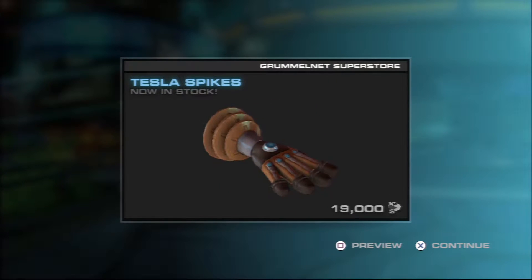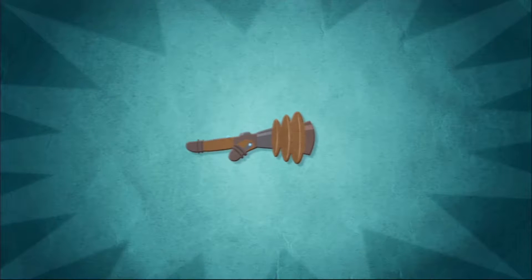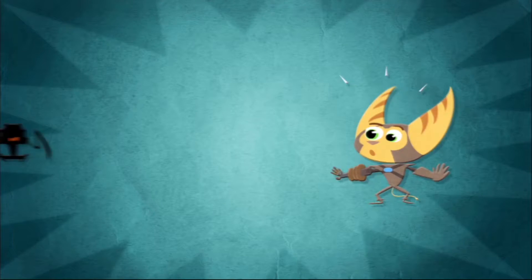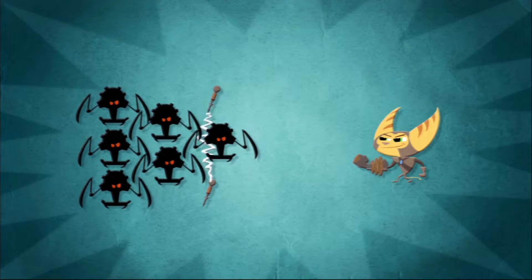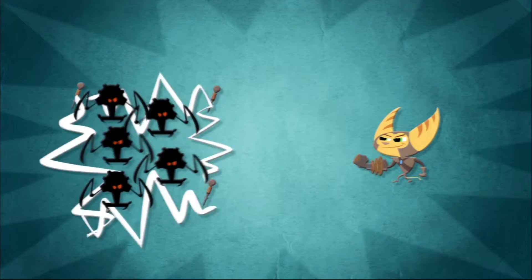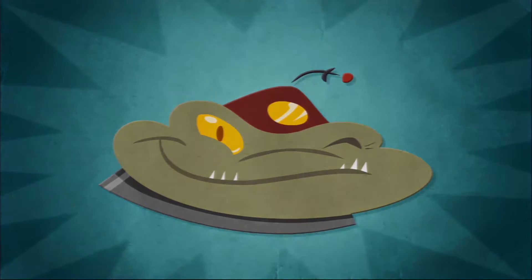Ooh, Tesla spikes! Do I have the money for that? Wow, I barely do. How do these work? 'Tesla spikes are the ultimate defensive weapon - one spike is effective, two or more and they're outright lethal. When enemies approach, throw a few Tesla spikes and deadly electricity will flow between each spike, destroying nearby enemies and protecting your heart. The more you throw, the more protected you'll be.' I'm gonna have to put those to good use.